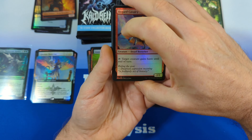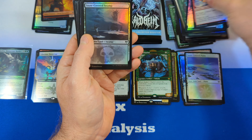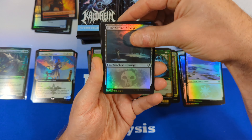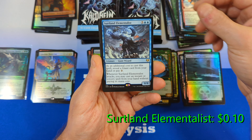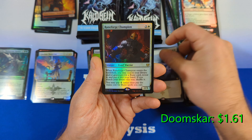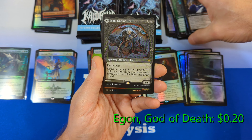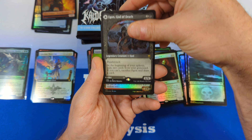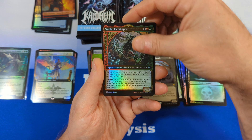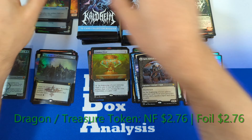Moving on to pack number four. Going to skim through the commons — nothing noteworthy. Then we got a Snow-Covered Swamp, moving into Sirtland Elementalist, followed by a Doomscar — decent hit. Then we see a Runeforge Champion from the main set, Doomscourge again in Showcase, and then Egon, God of Death, in Showcase as well. Then we see a Savella Ice Shaper, followed by a Rise of the Dread Marn in Extended Art Foil, with a Dragon Treasure Token in the back.